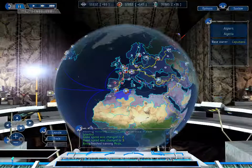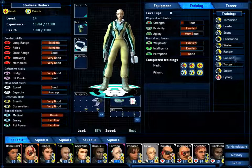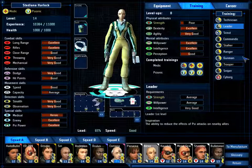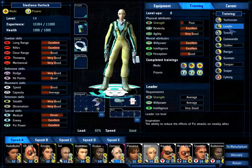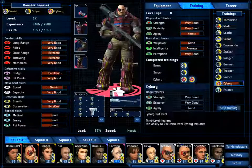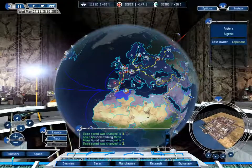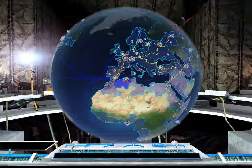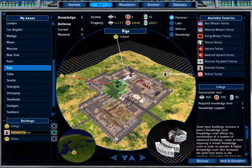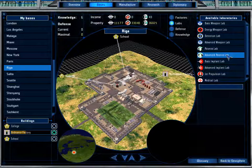You can be a trooper, but that's not really useful — a leader is probably a better idea. Kozak is still training for 9 more hours, so let's just go forward. Alright — Riga, Advanced psionics lab.